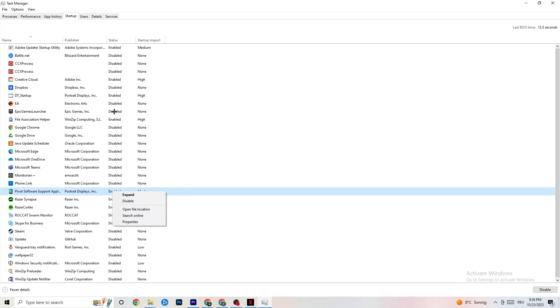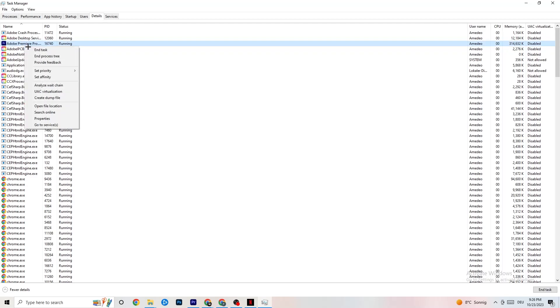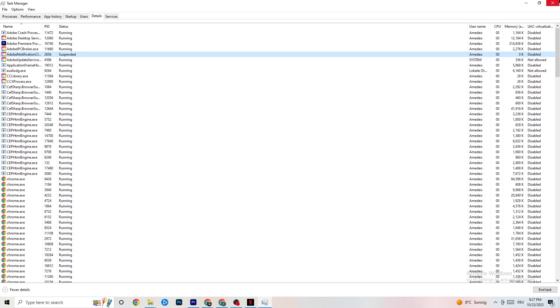Click on the Details tab in Task Manager. With your game running, find the game's process, right-click it, and go to Set Priority. Check whether High or Real Time works better for you — this sets a priority for the game so your PC dedicates more performance to it. Once you're done, you can close Task Manager.